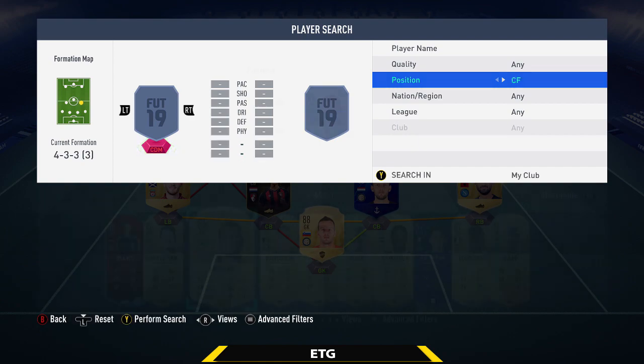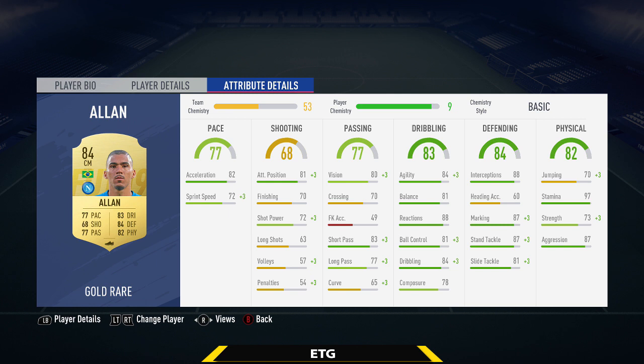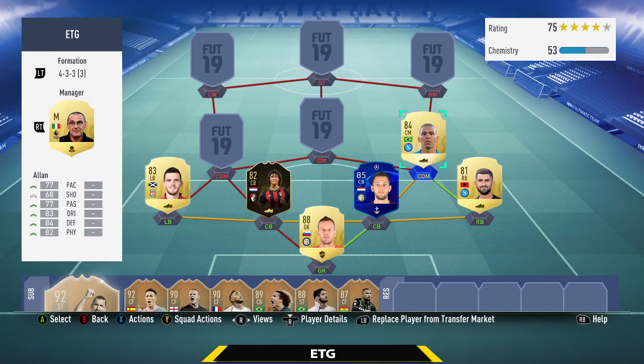Moving to midfield — the CDM on the right is going to be the beast that is Alan. This guy is basically the cheap Kante. He has almost every stat above 70, medium work rates which are perfect, and 4-star skills. The in-game stats are really impressive: 82 acceleration, 84 agility, and I think that makes him feel a lot quicker than his 77 pace. 88 interceptions, 87 marking, 87 stand tackle, 87 aggression, and a whopping 97 stamina — so he never gets tired even on constant pressure. He's one of my favorite midfielders in the game. Go ahead and try him out; you will not be disappointed.